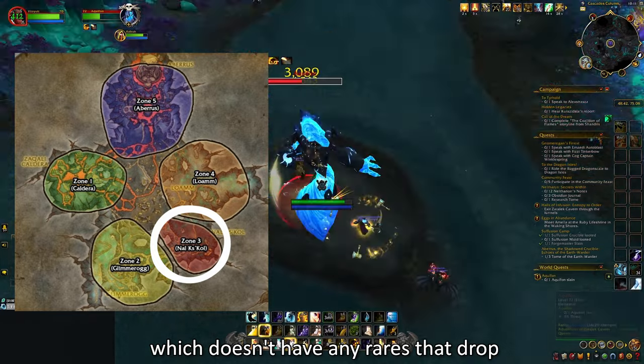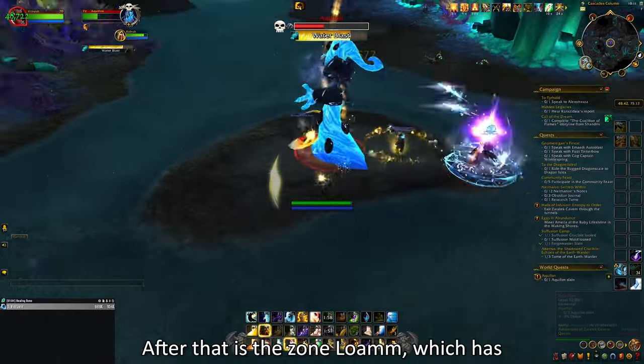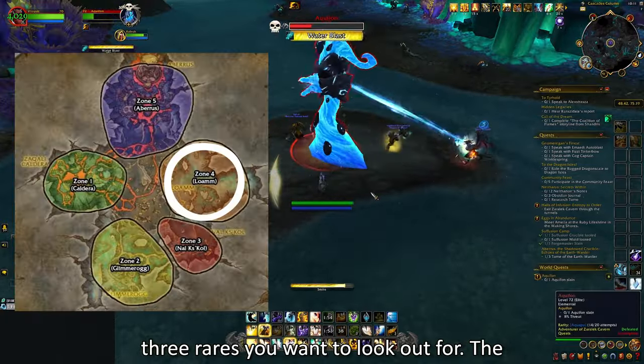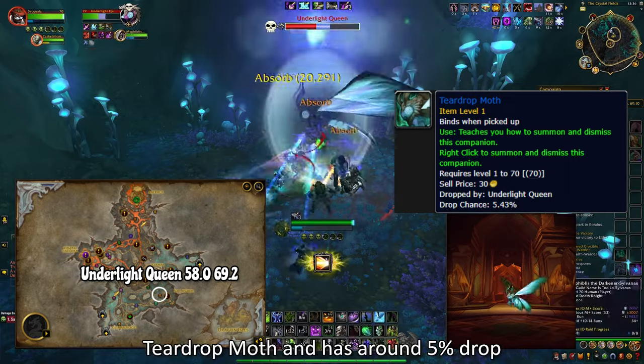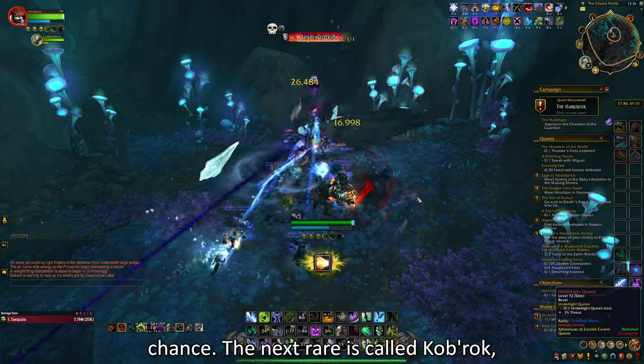The next zone is called Nal'krug, which doesn't have any rares that drop pets or toys, so we just skip this one. After that is the zone Loam, which has 3 rares you want to look out for. The first one is the Underlight Queen, which drops a pet called Teardrop Moth with around a 5% drop chance.